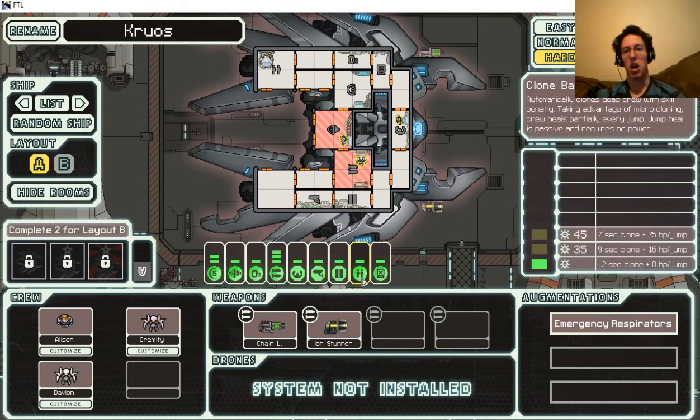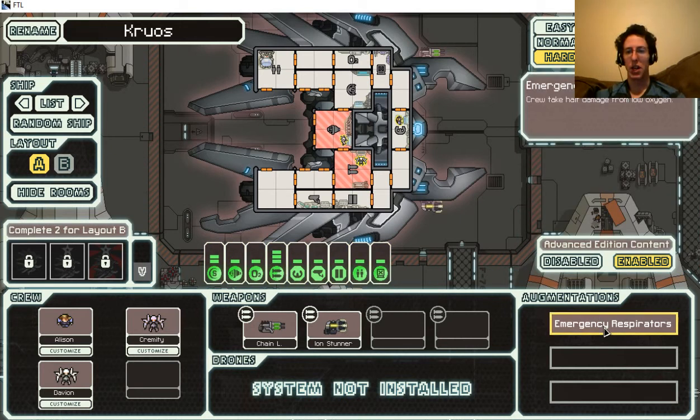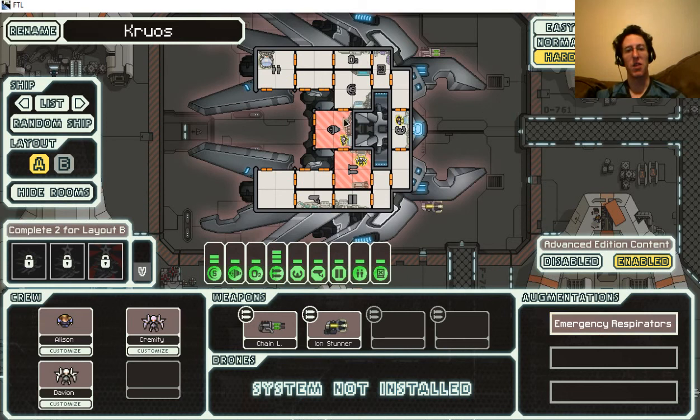The hacking system requires drone parts to use - good to know. It automatically clones dead crew. And they have emergency respirators - crew take half damage from low oxygen. I guess that's helpful if you pick up a bunch of non-Linnaeus crew and have to run through a lot of their areas. I'm definitely going to give that a try in another episode. Hope you enjoyed what you saw - keep coming back for more videos, hit like, hit subscribe, leave a comment below. Bye!